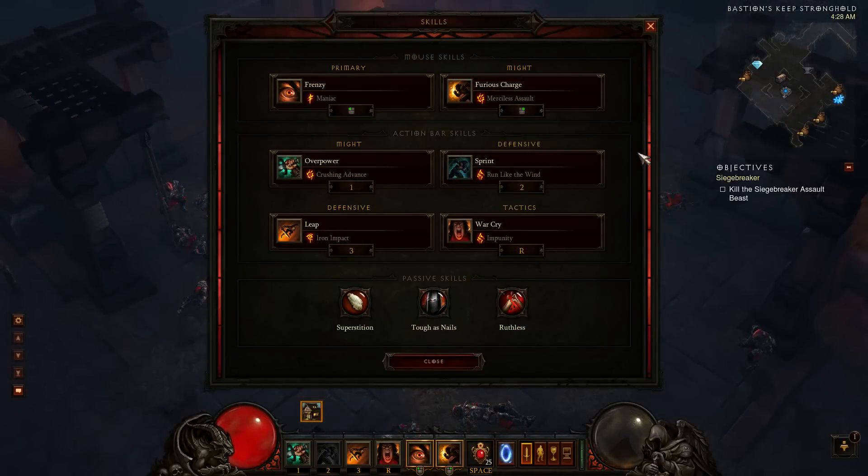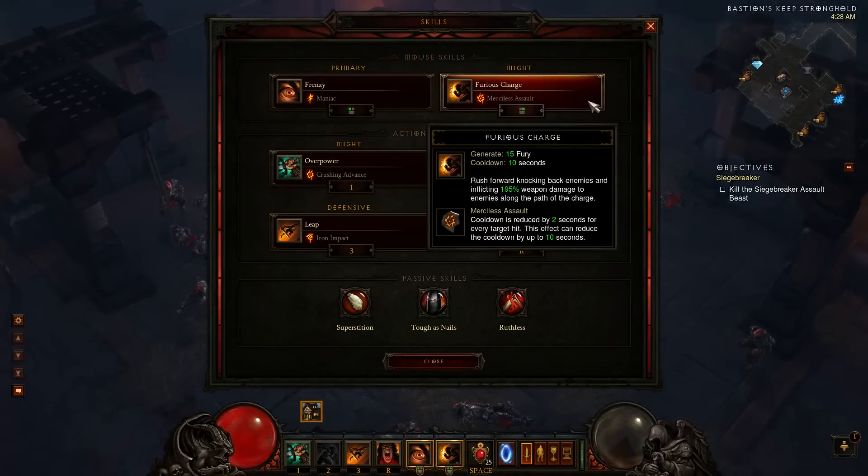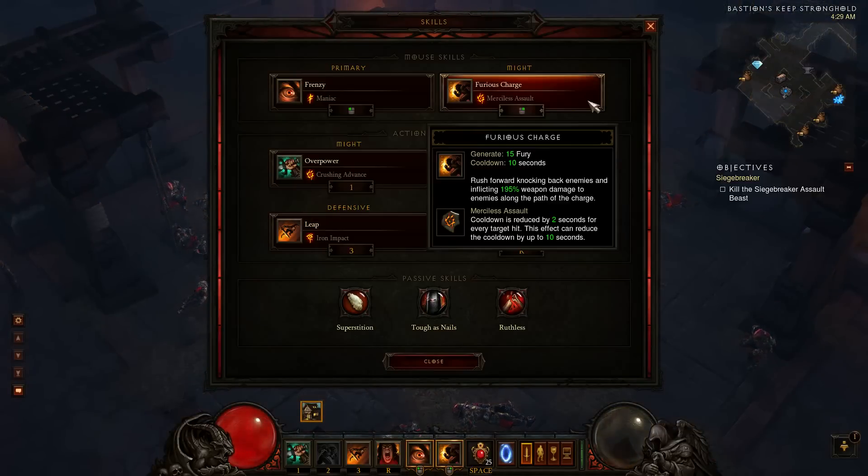Generally speaking, furious charge — if you add the merciless assault rune — will lower your cooldown by 2 seconds for every target hit, and this can be done to eliminate the cooldown altogether. The text on merciless assault is a little bit off, because instead of actually hitting 5 unique targets as one would think from reading the text, it is actually just a requirement to have 5 hits registered during the animation of furious charge.